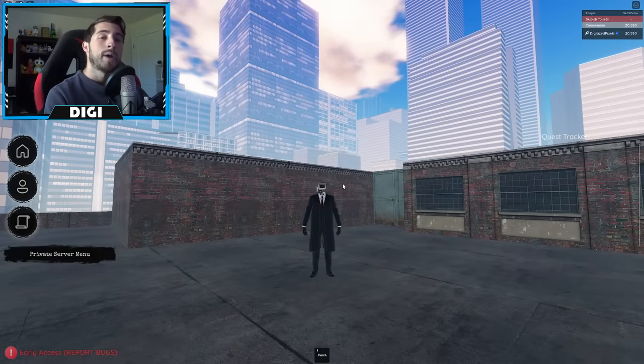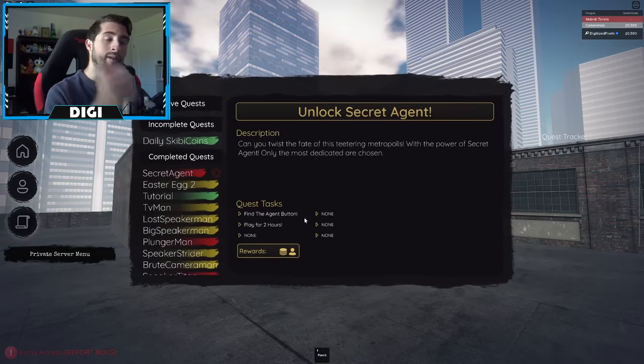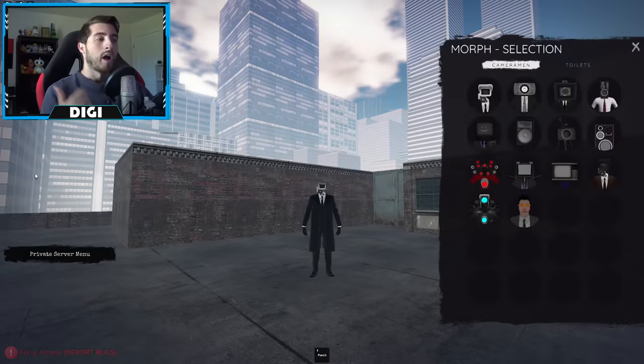Now what you gotta do is play or AFK for two hours. Open this up and right here find the agent button — done. So you need to play for two hours.